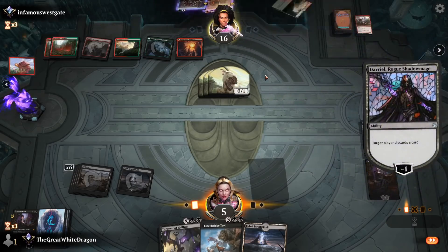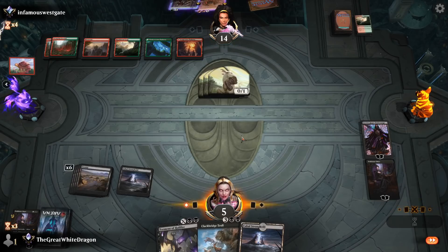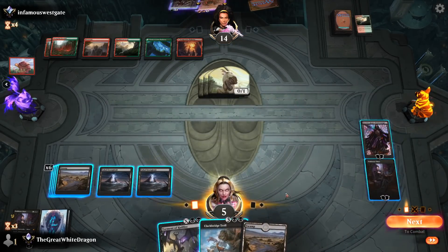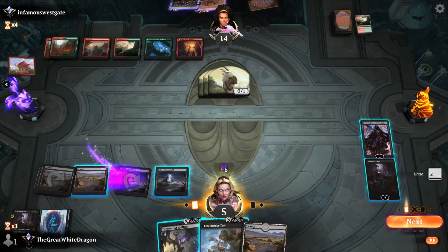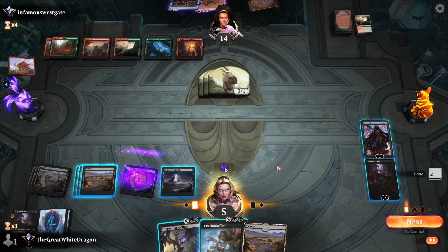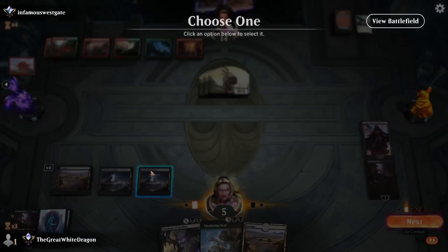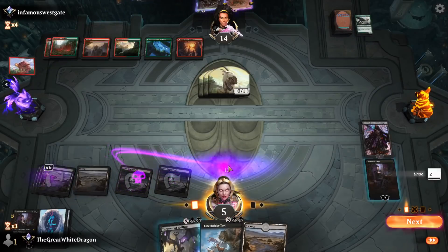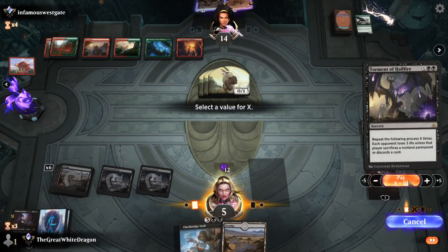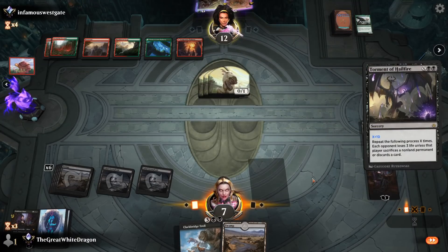Come on! Oh, cycling. That's cute but you still need to discard it. You discarded the land. There is a chance he just top decks something with haste, which would be pretty bad. If for a moment I concentrate real hard and first use Davriel's minus one — smart plays — and now I do this. Do I just win? I think I might.